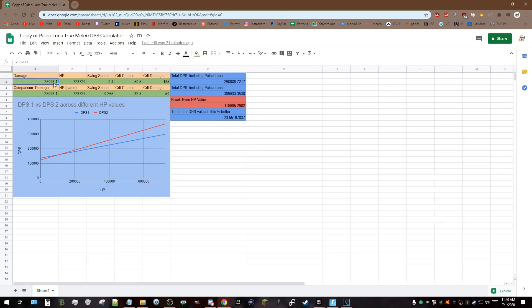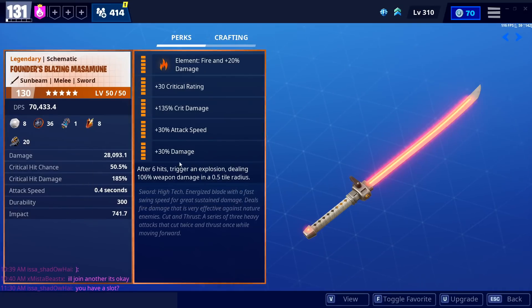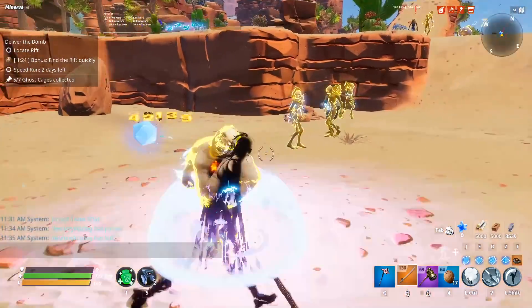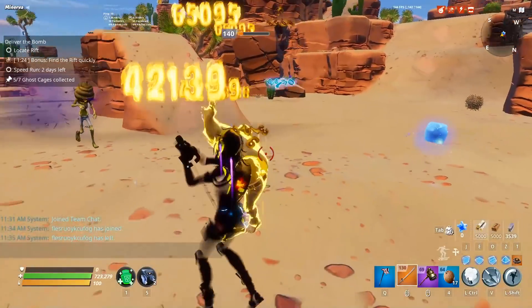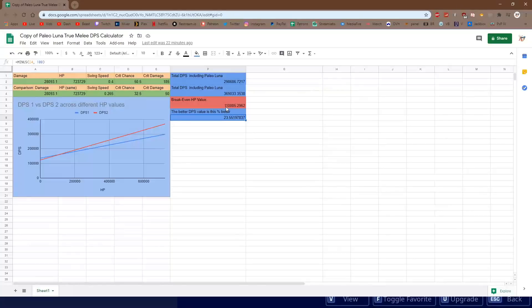In my case I'm doing 28,093.1 damage with my Masa Immune. I copied this information straight off my sheet DPS, and I like that the damage perk is included because it goes right into the sheet DPS. Once that's all factored in, I put in the 0.4 swing speed compared to the 0.265 swing speed you get from a triple attack speed build, which is very fast. I also put in extra crit chance because I'm using Whiteout Fiona in my support. The whole setup is Paleo Luna only, factoring in the extra damage you get from Paleo Luna based on your total health — she gives 9% extra damage.